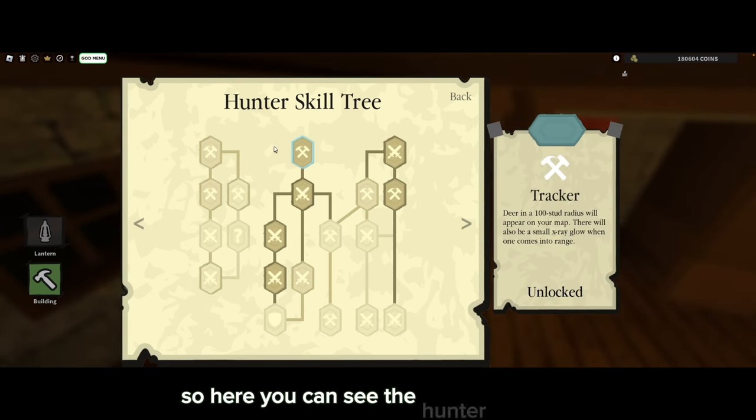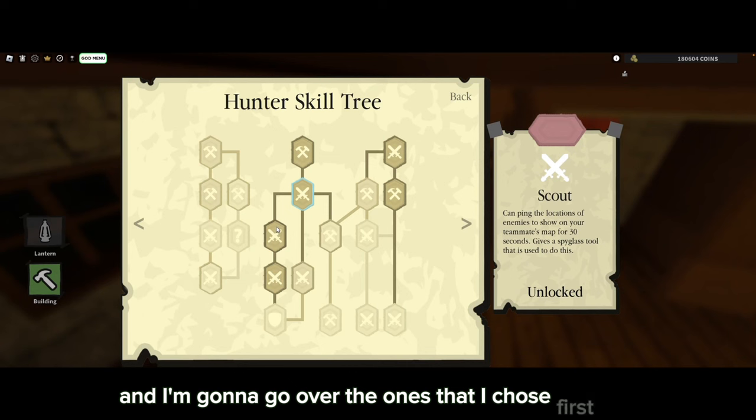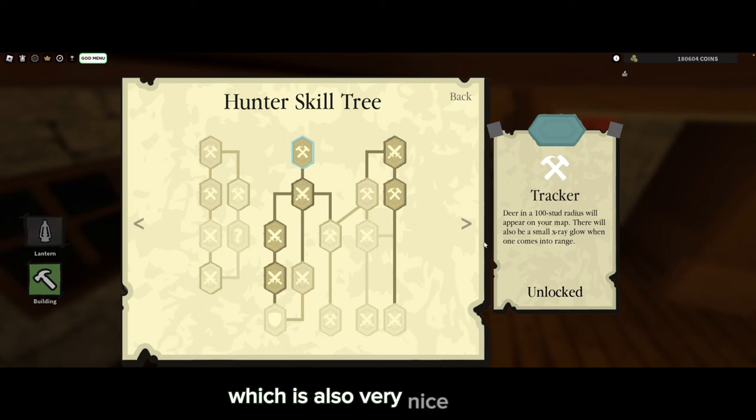Here you can see the hunter skill tree. It has a lot of different skills, and I'm going to go over the ones I chose first and the ones I think you should choose first as well. In my opinion, the best skill to choose first is the Tracker. This lets you find deer in a 100-stud radius and they will all appear on your map. They will also start to glow when you get into range, which is very nice because you can see them through walls.